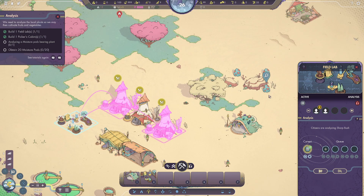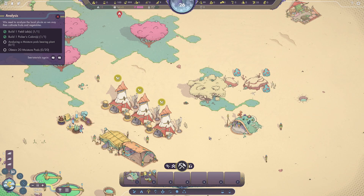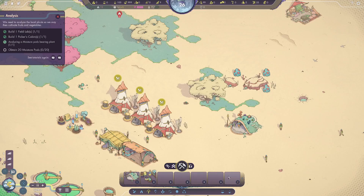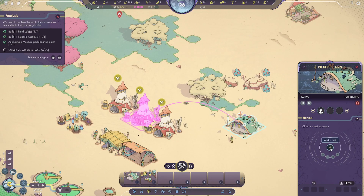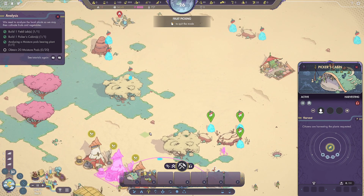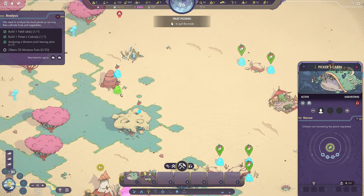The picker's cabin is almost done and we need an assigned worker, so we'll put one worker there. We're waiting for the analysis on that bush. We have an analysis report now — it tells us about moisture pods. If we do withdraw resources we get sticks and pods; if we do a pick action we just get the pods; we can prune to get the sticks. Now we can go to the picker's cabin and add a fruit picking task.